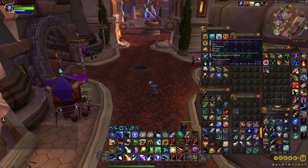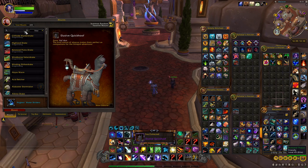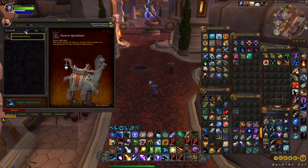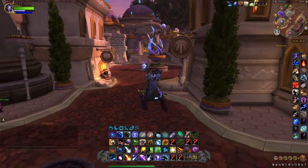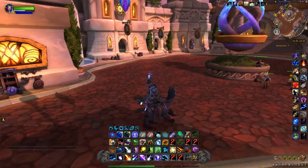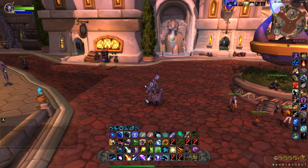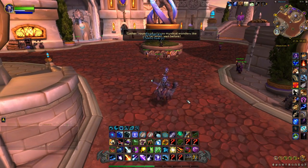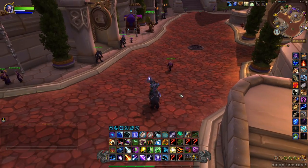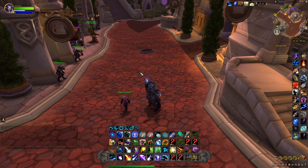We made it up to Dalaran. We'll learn the Elusive Quick Hoof mount here and summon it. That's what it looks like — it doesn't fly, but that's how it moves. If you hit the space bar it does a little hop, which is pretty cool. And that's how you get the Elusive Quick Hoof mount. Hope this video helped and good luck with your mount collecting!